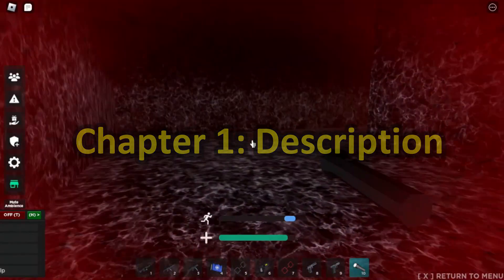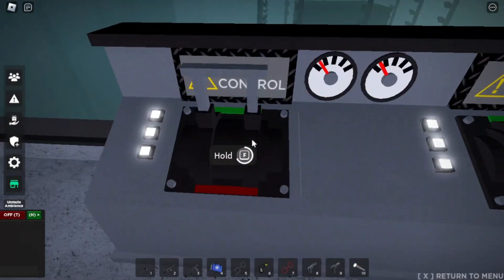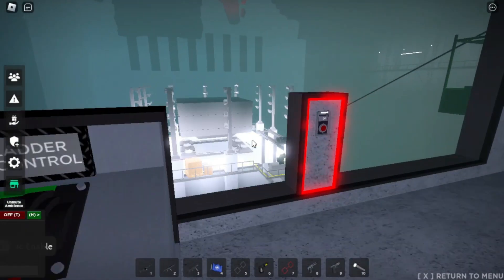Welcome to the guide for SCP-106. This will talk about things such as recontainment procedures, all of the pocket dimensions, and more.